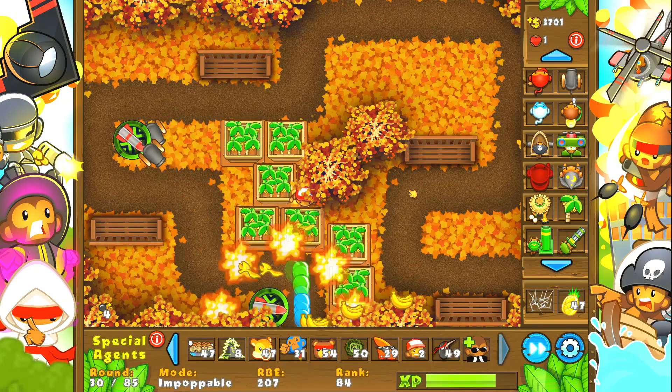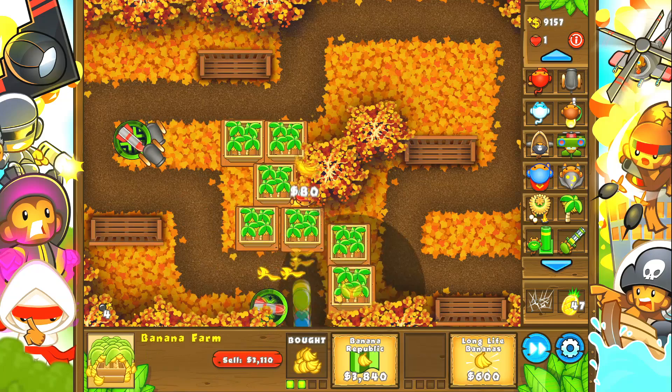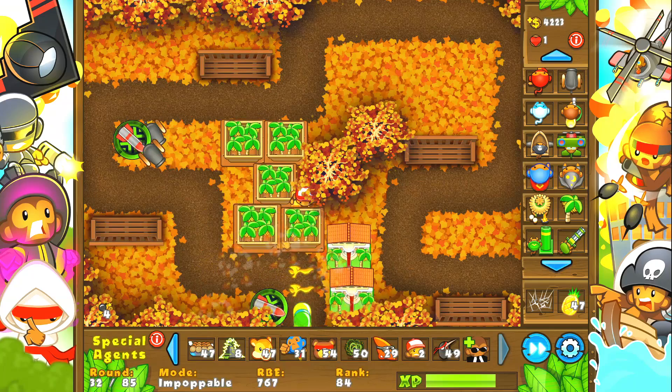Oh my god. Every single time I use banana farms it feels like cheating. I already got 7 Banana Farms by round 31, and I'm going to get 2 Banana Republics by round 32. What is this? I can't believe this.